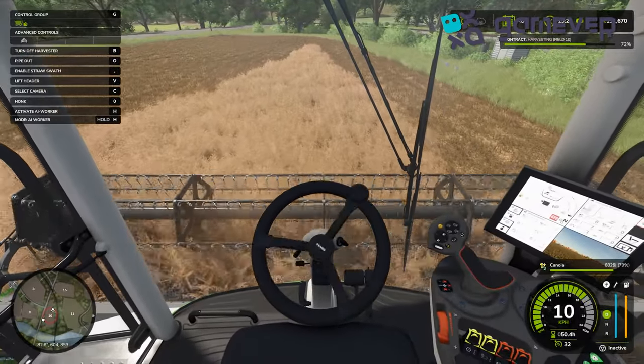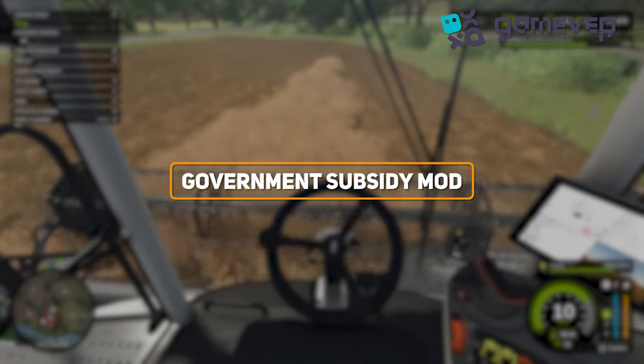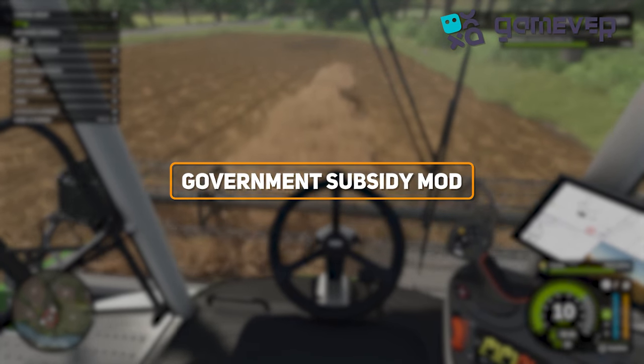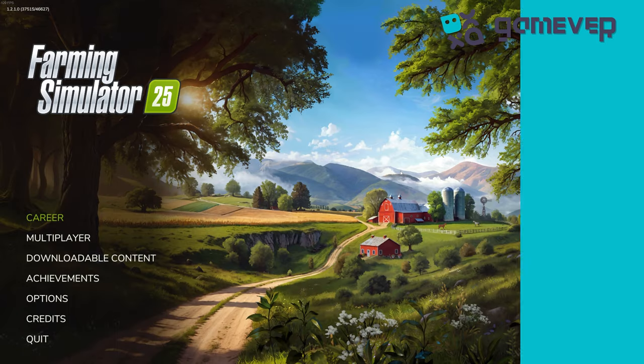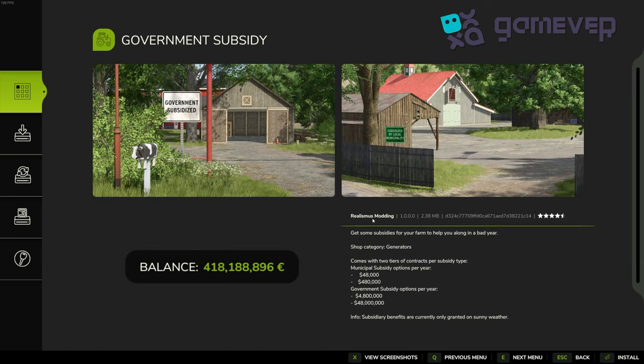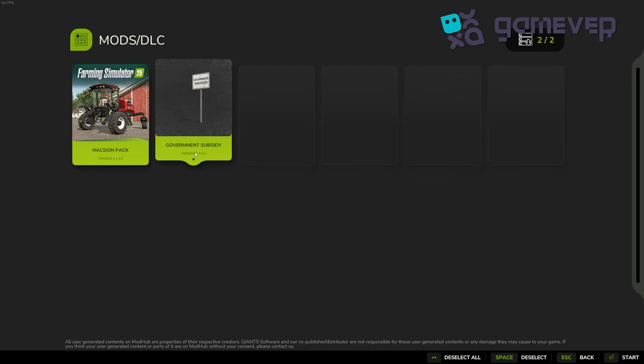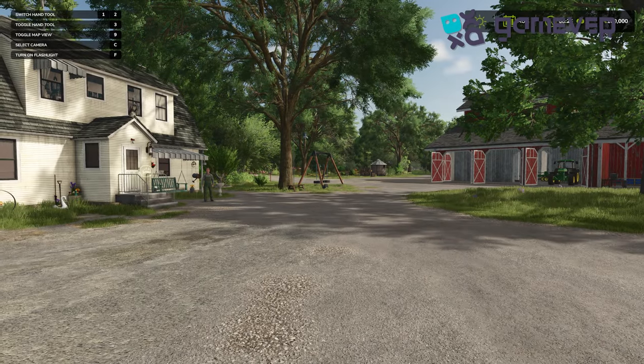Hey farmers, GameVer is here with a quick guide on how to make unlimited money in Farming Simulator 25 using the government subsidy mod. Let's dive in. First, install the mod — go to the main menu and open the downloadable content section, search for government subsidy, download it, and enable it for your save file.